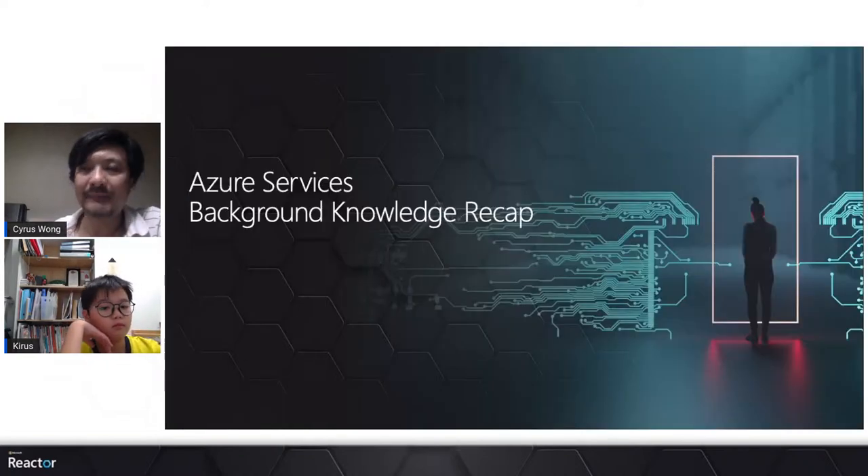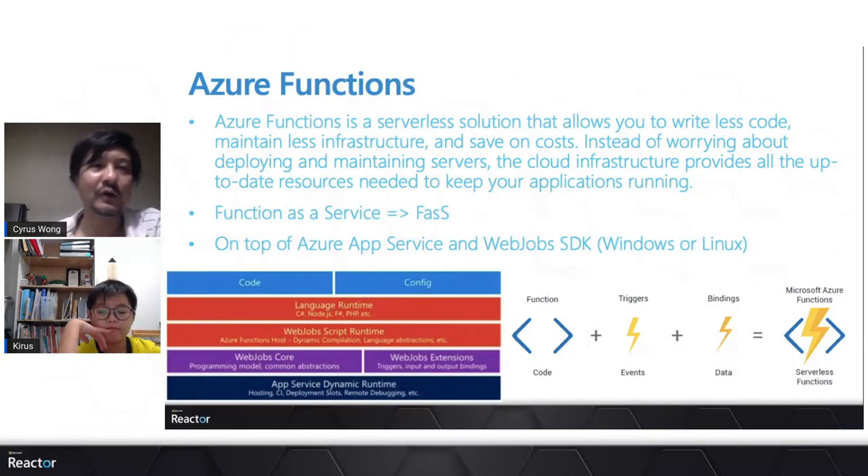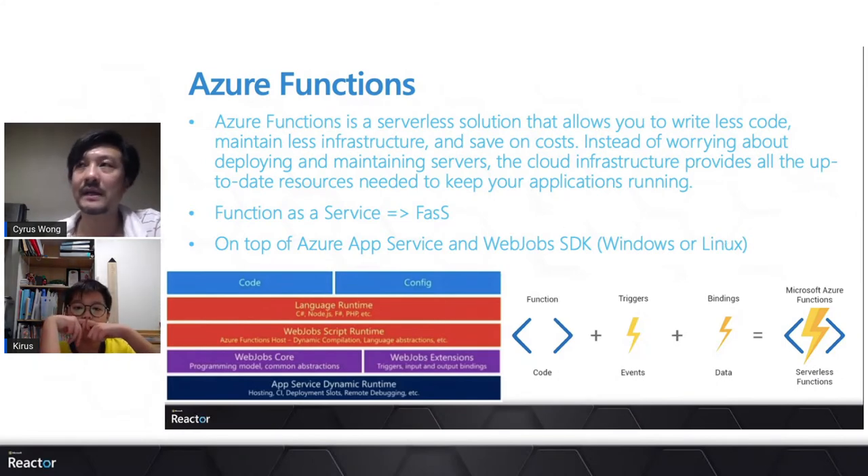Now let me give some background on the Azure services we're using. First, our project uses Azure Functions. We're focused on the consumption plan: you just upload your source code to the cloud, define the trigger, and set up bindings — a perfect function-as-a-service approach. For this project we're using Windows containers for the grading engine, though in the past we used Linux more.